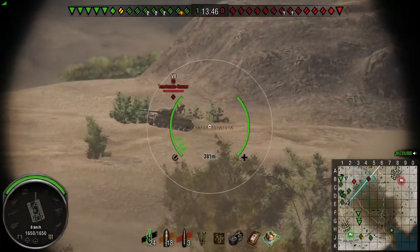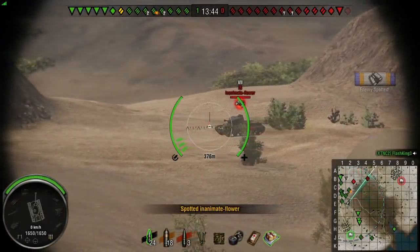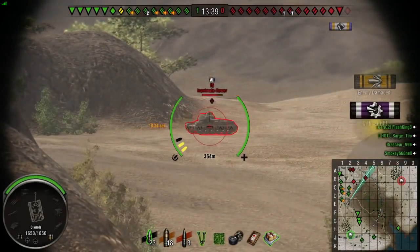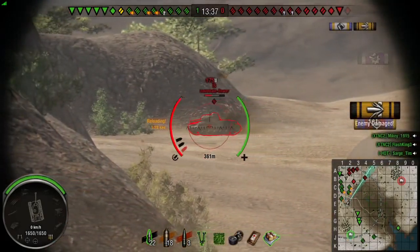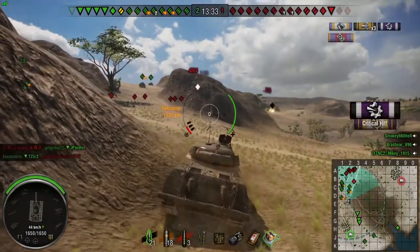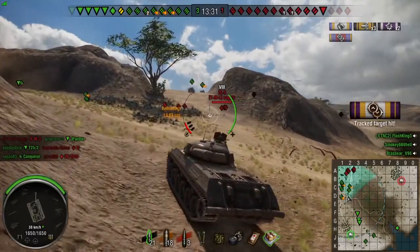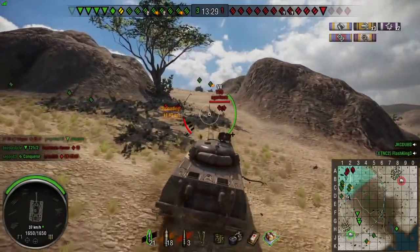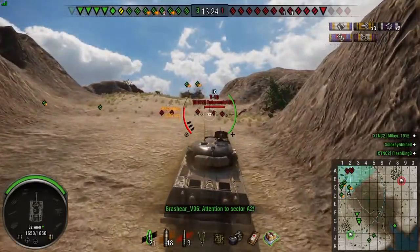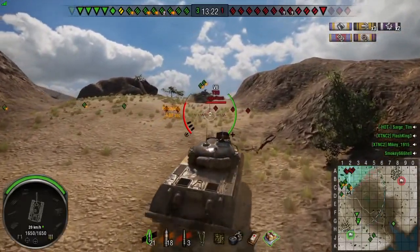We found our first customer of this match. We're going to wait for our camo — there it is — and then we will unload on this guy. Three rounds, we've tracked him twice and our team finishes him off. That's one reason you don't take that shortcut when you're trying to go fight the hills — you will get sniped out quicker than hell.